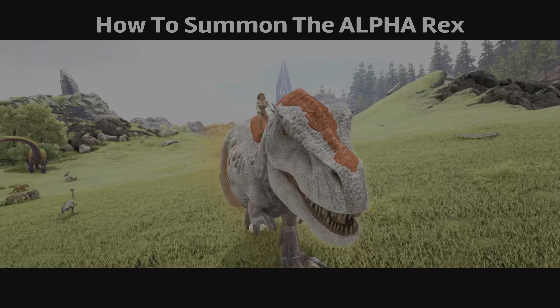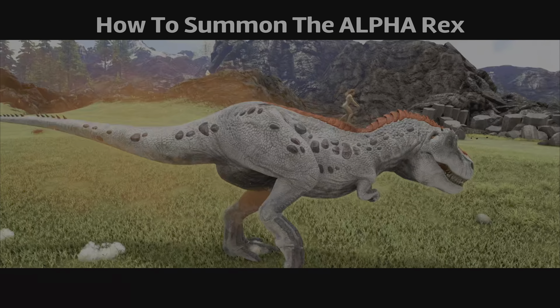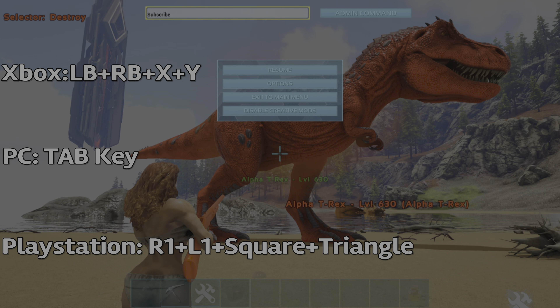Welcome back to the channel. In this video I will show you how to spawn in a wild and tamed Alpharex. To open the admin command bar section you want to type in the following buttons all at the same time.